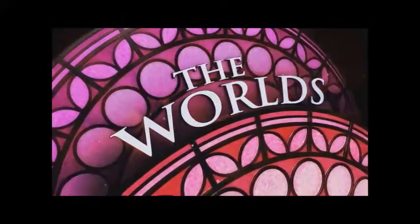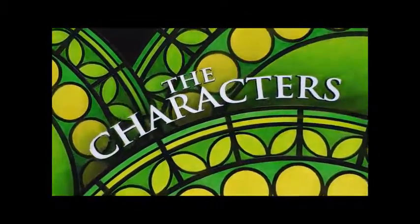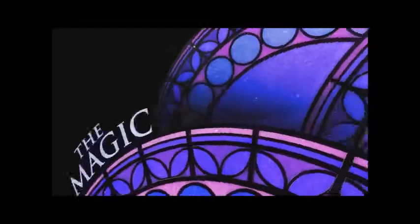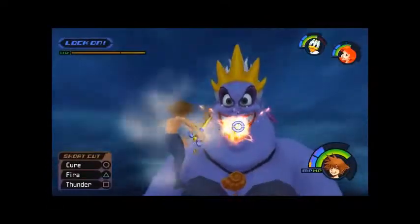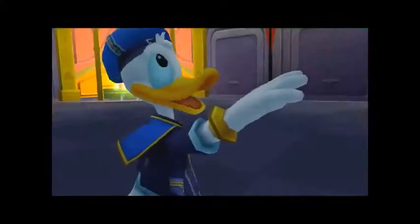That leaves Kingdom Hearts 358 and a Half Days. This isn't actually a playable game on the disc, but a theatrical version of the Nintendo DS game. You're able to watch every cutscene with text in between areas to help explain the story. It was great to have it edited together into one big film. The story of 358 and a Half Days is based around the character Roxas. Continuing straight after Re: Chain of Memories, Roxas is a member of the Organisation who can wield the Keyblade. The story follows Roxas, Xion and Axel, wrapping up just before Kingdom Hearts 2.